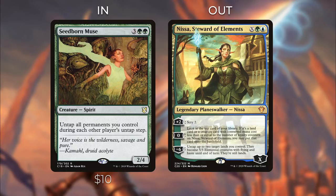Seedborn Muse is another extremely powerful card in this deck and not that expensive — it was just reprinted in Commander 19. It was up in the $30-40 range, got reprinted in Battlebond and went to about $7, then got reprinted again in Commander 19. So if you got the whole Commander 19 set, you have this card in your collection — definitely put it in this deck.